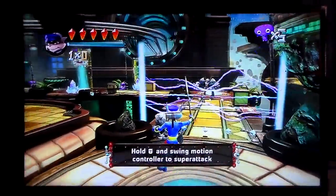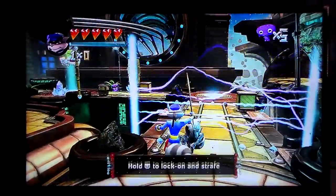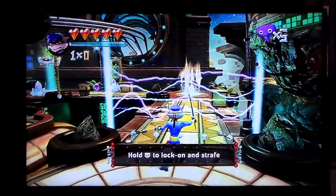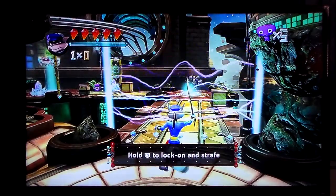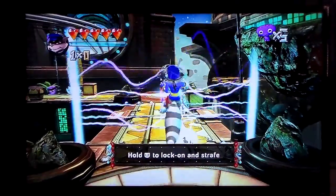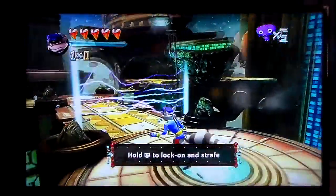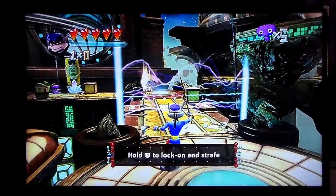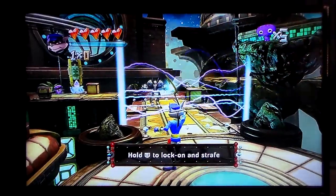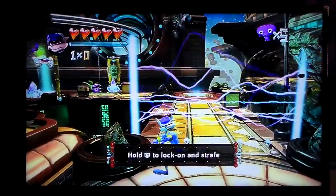Hold the T button and swing for more powerful attacks. Re-calculating attack. There we go.